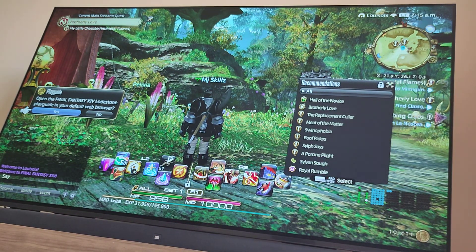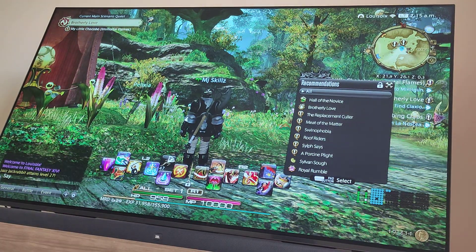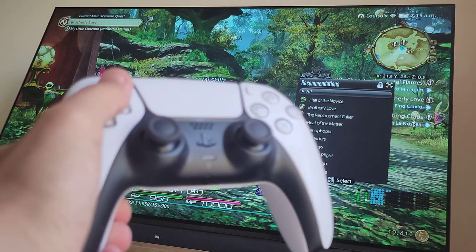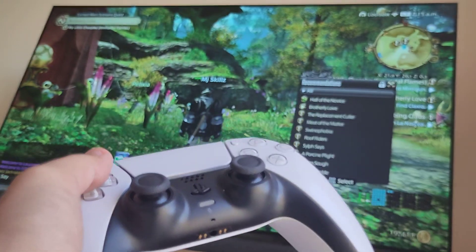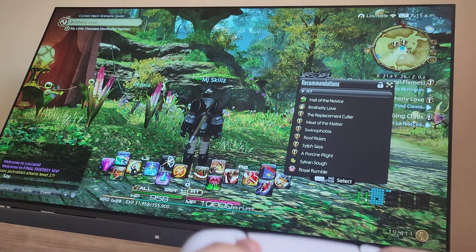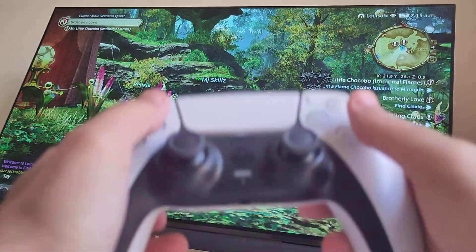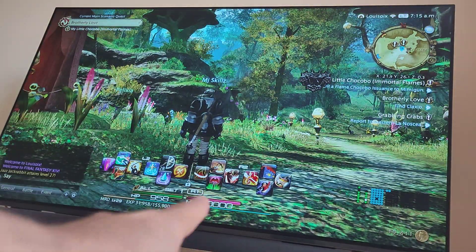Once you get this menu, you can just click X to remove it. Usually what comes up when you play the game are menus showing updates and things that happened. You can remove the quest recommendation, for example, by simply clicking the circle button and it will be removed.